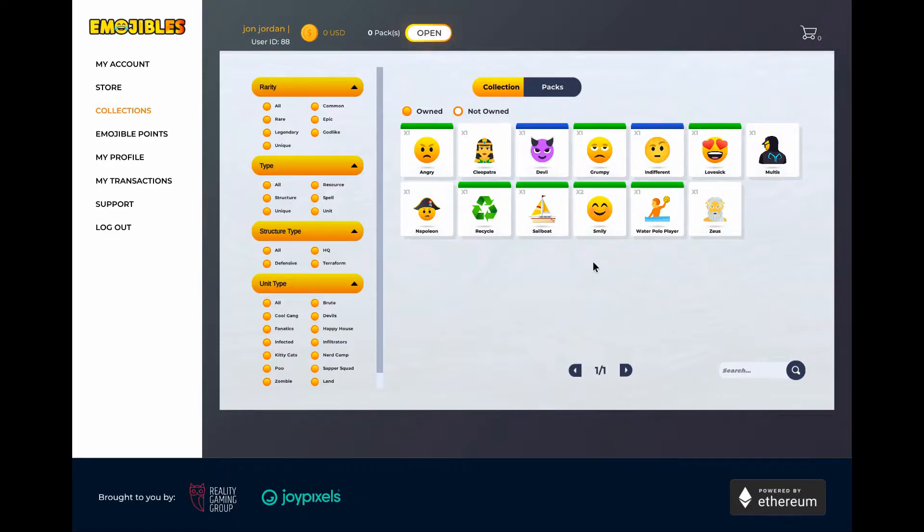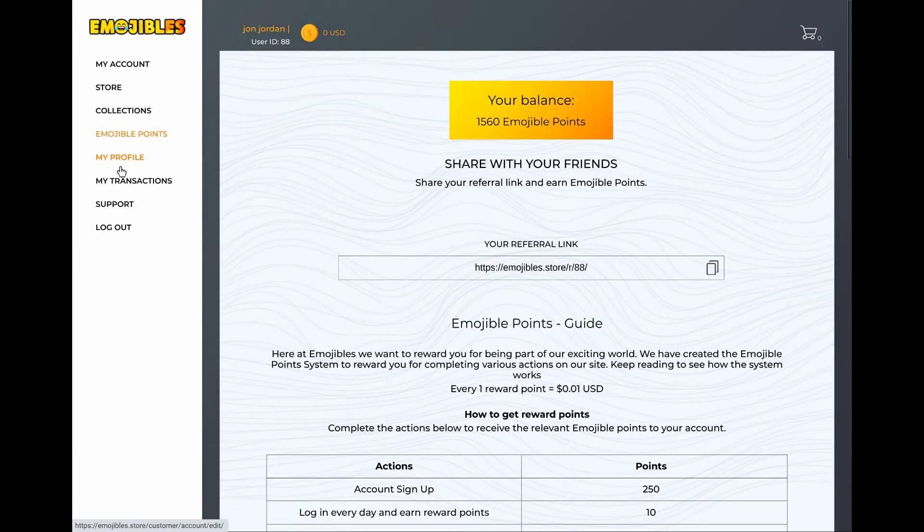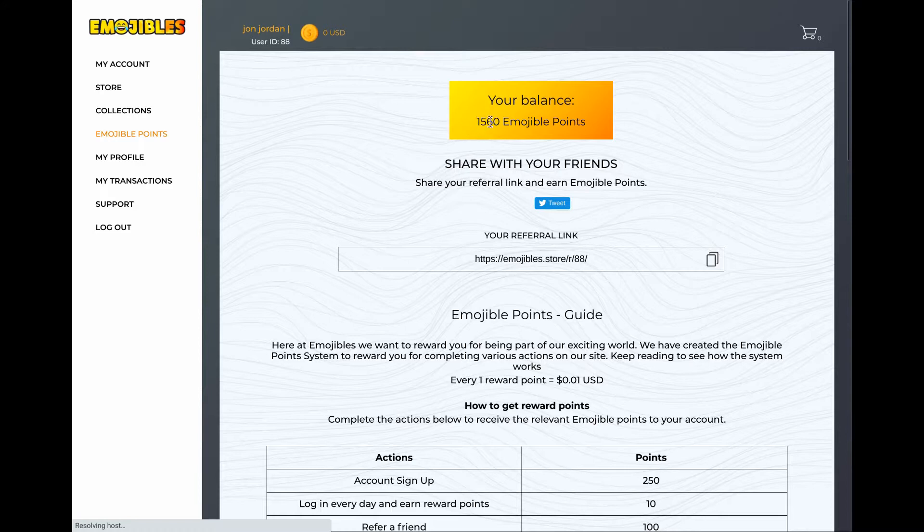The game hasn't launched yet, but there will be a marketplace to trade these NFTs. Common ones aren't as valuable but people will want them to level up their common characters. Rarer or limited-edition characters — like Napoleon after this pack sells out — could only be acquired through the marketplace. My reward points now sit at $15.60 after the 190-point cashback from the purchase.